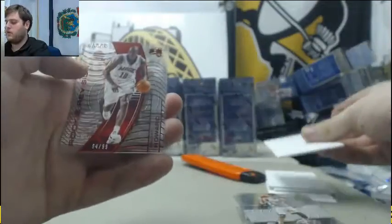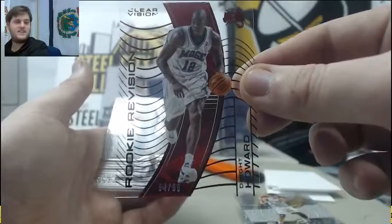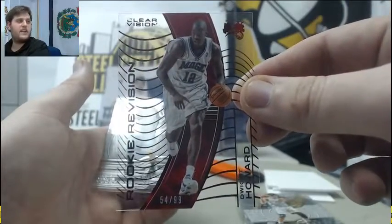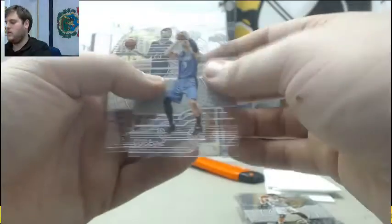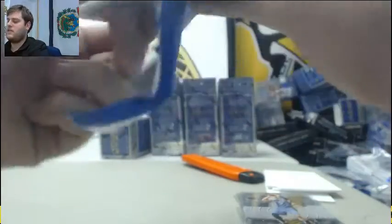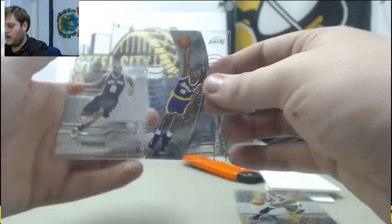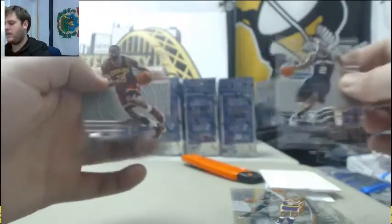Tim Duncan — decoy. Out of 99 for the Magic, Dwight Howard, 54-99 — look at skinny Dwight Howard. Vucevich and Anthony Davis. Zeebo. Isaiah Thomas — decoy. Kobe Bryant, rookie revision. Kawhi Leonard. LeBron James.